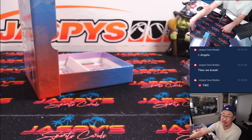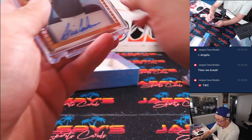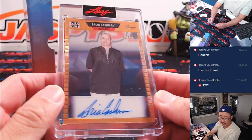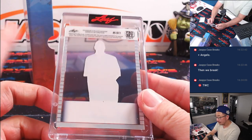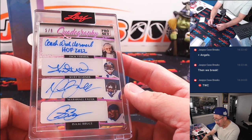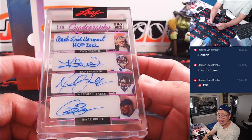Adam actually left Last Spot Mojo for somebody. We got a multi-auto — that's a randomizer. Let's do the other one first. Here is Brian Cashman, General Manager, 45 out of 50. Letter B, that's going to be for Adam. We've got a quadrography, five out of eight — Dick Vermeil, Kurt Warner, Marshall Falk, and Isaac Bruce. Wow.